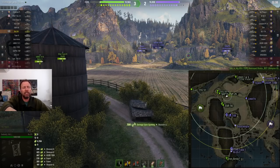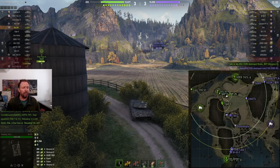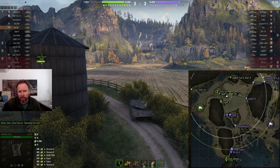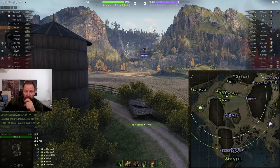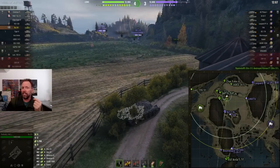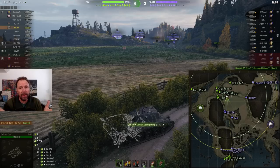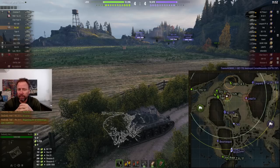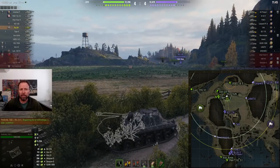Look at his white circle on the map — that's his maximum detection range, and his view range is even more than that. He can easily spot guys that crest around A8 and B8 because they don't have cover there. If you have 500 meter view range and an enemy tank has 10% concealment, you're going to detect him at 450 meters — that's what the white circle represents.